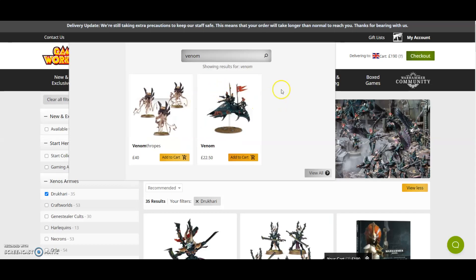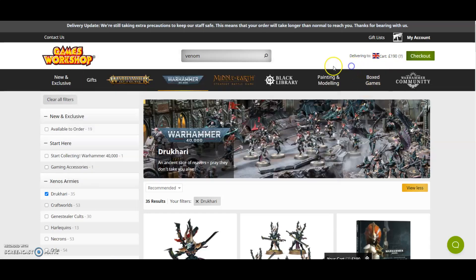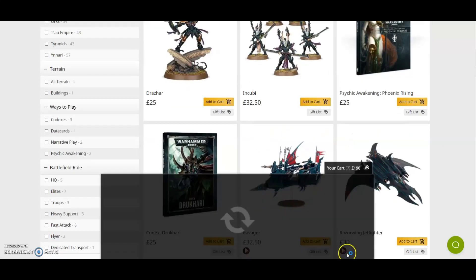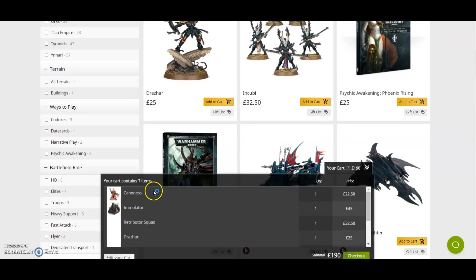Well, first I know the other box is going to be 105 pounds, so let's go to the Games Workshop shop straight away. It comes to 190 pounds altogether. I've put the Palatine as a Canoness — this is the closest price we're going to get for a Palatine — so we've got the Canoness, Hospitaller and Dialogus at 22.50.